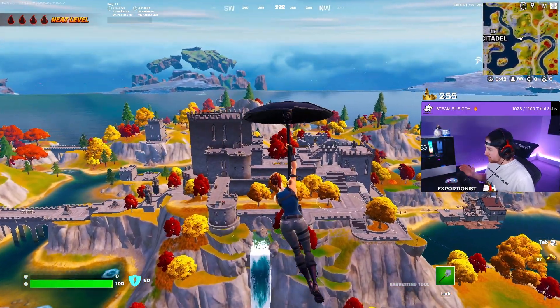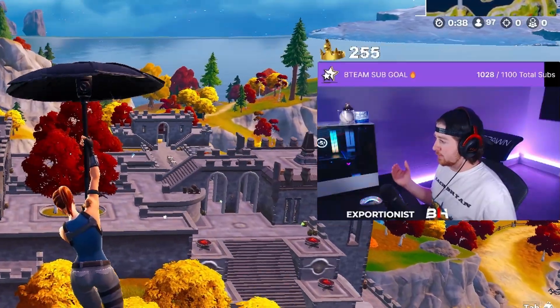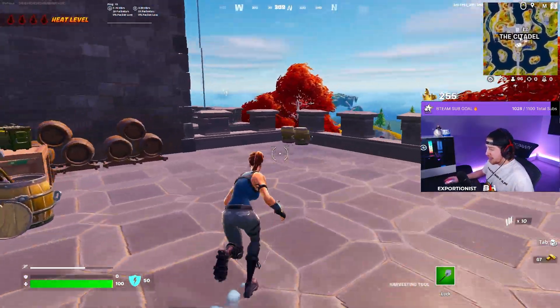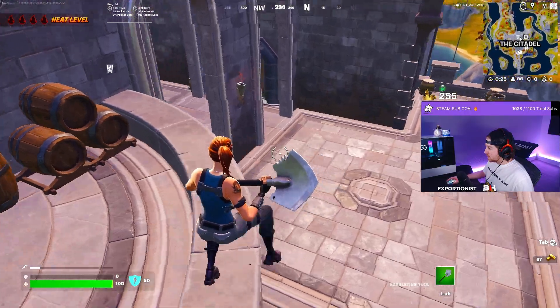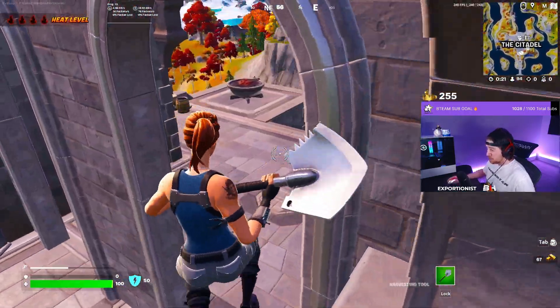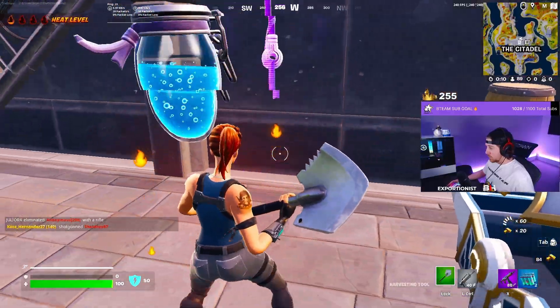Ever since the heist update with the vaults and all that, nobody lands here man. It's a ghost town - free access to the best mobility item in the game, good loot. The regular NPCs here guarantee you a blue Thunder Shotgun and a blue SMG. The spot is actually insane.